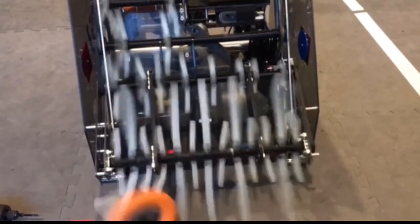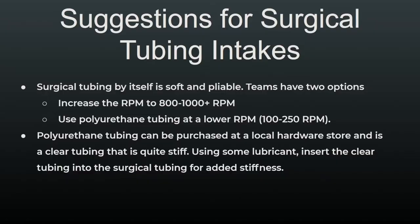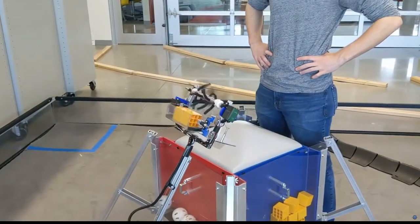After countless months of testing and iteration, the FTC community has concluded that the optimal speed at which surgical tubing should be run is around 800 to 1000 RPM for standard surgical tubing. Alternatively, you can use polyurethane tubing, which is a more rigid surgical tubing, and spin it at around 100 to 250 RPM.